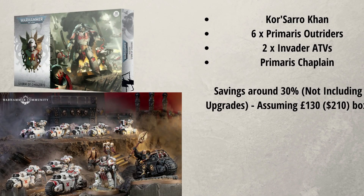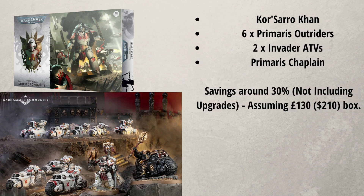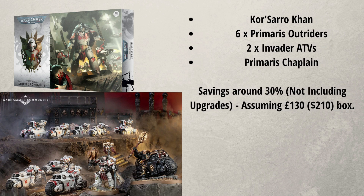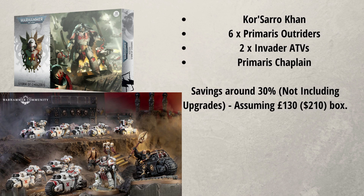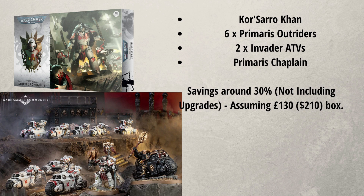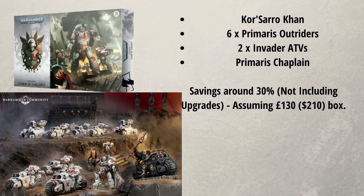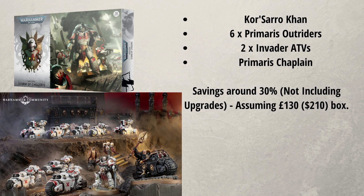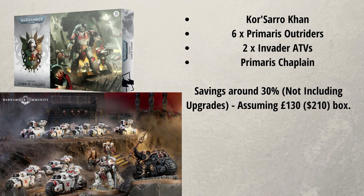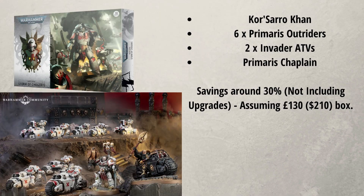With the next box we have the White Scars. It does seem like a really good deal, and I do like this box from the fact that there is a ton of bikes — it's White Scars, what else do you expect? However, with the Outrider bikes, you can pick them up very cheap on eBay already because these have appeared in the starter sets and there's a lot of them being sold off. So even though the savings value does seem really good, you might find that you can actually pick up these models online elsewhere cheaper than through this box set.